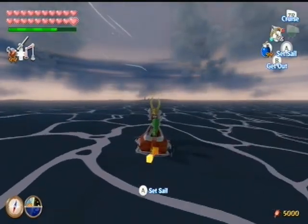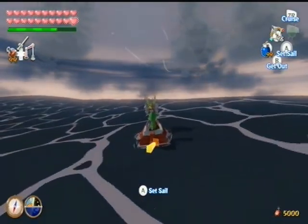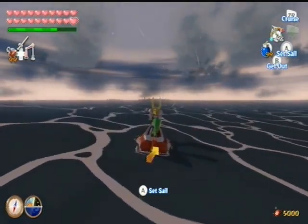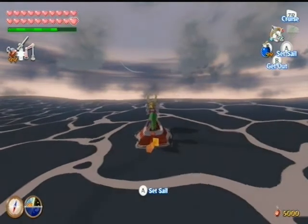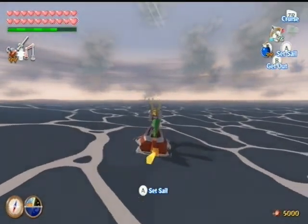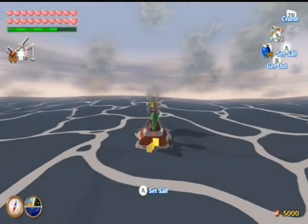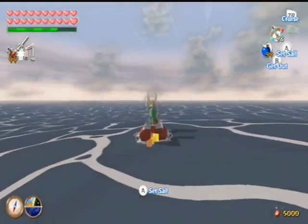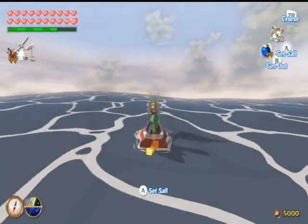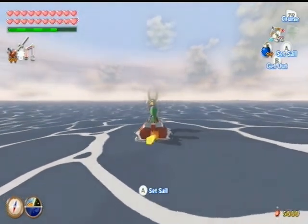Good evening, everybody. This is Subtix 8402. This is part 58. Let's play the Legend of Zelda Wind Waker HD. Last time I left off, we found all the Triforce Shards and we're ready to go to the Tower of the Gods to go back to Hyrule. And not only that, since we got all the treasure charts and heart pieces, the important side quest is officially over.